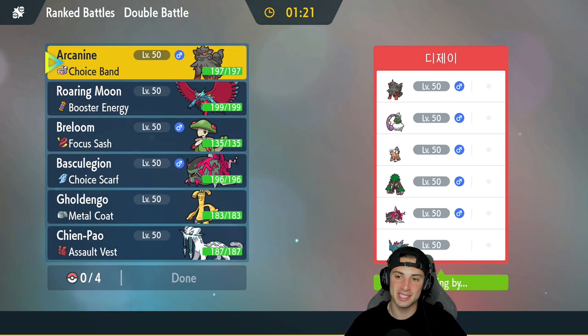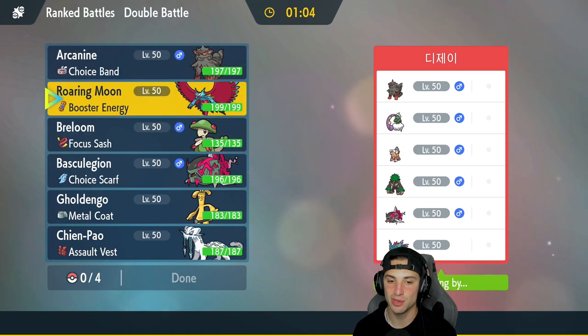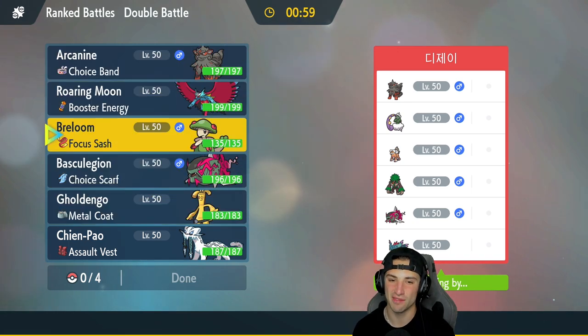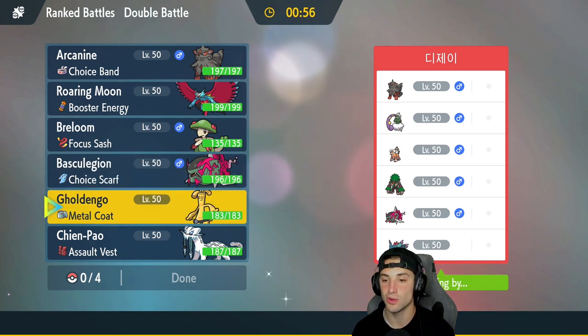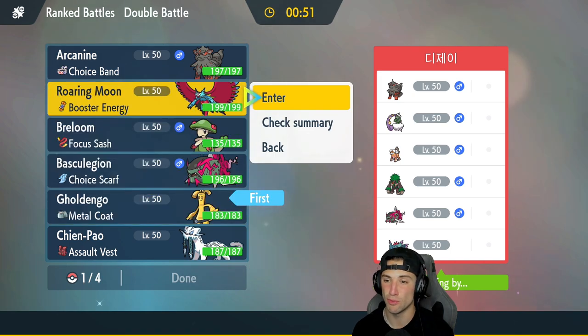First match is underway — we're going up against a double Intimidate team with Arcanine and Landorus. They also have Tornadus for support, Breloom, Basculegion just like us, and Flutter Mane. I'm kind of wanting to lead an Intimidate Pokemon because if they Intimidate us I really want to Intimidate back. I'm thinking of going Arcanine, but I could also go Gholdengo since a lot of my team is physical attackers.